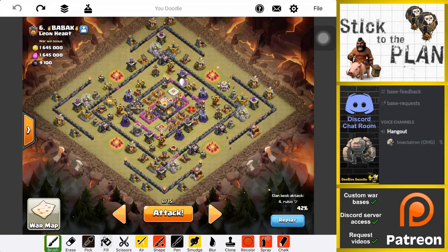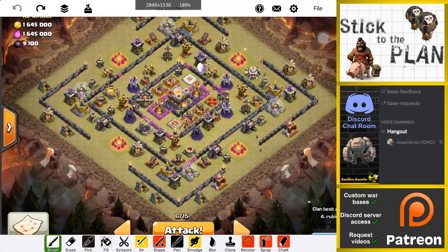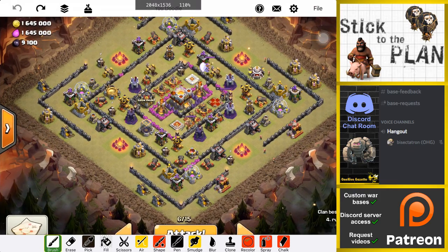Still have a couple wars left, then we'll be back to the usual CWL grind. This base has been attacked for no stars — it's like the lowest base that doesn't have any stars, and I'm the last person to attack this war. There's a double giant bomb set here, for what it's worth. I'll show the replay — you guys can see that was kind of funny how that worked out. Not the best base.